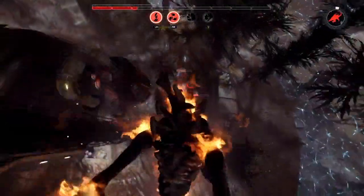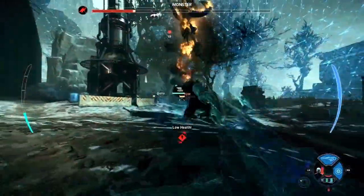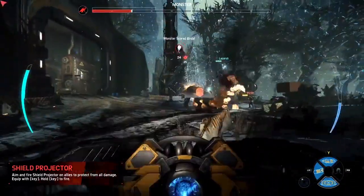We've got Hank on Support, Griffin on Trapper, and here comes Lazarus with the Lazarus device as the Medic. Getting that clutch revive — it's so important for the team to work together and use those abilities.